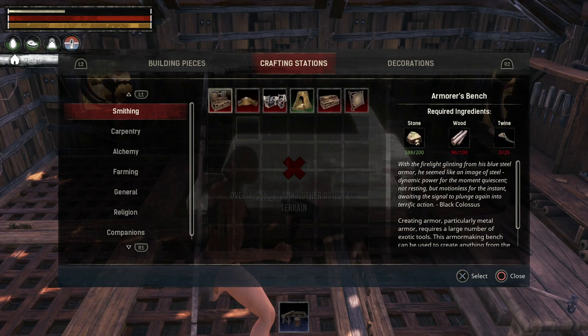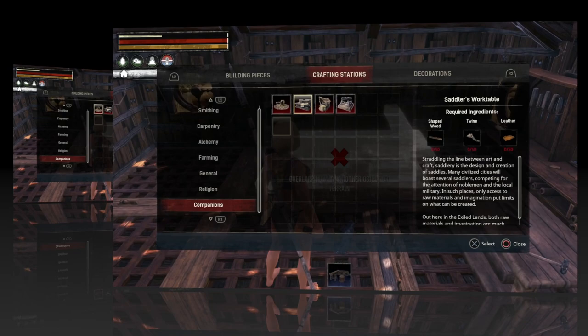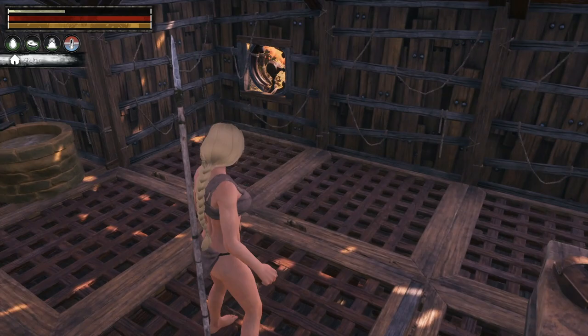Let's go smithing... is it smithing? Tanners? Armourers? I'll find it in a second. Okay, so it was under companions. I need — oh god — 50 shaped wood, 50 twine, and 50 leather.